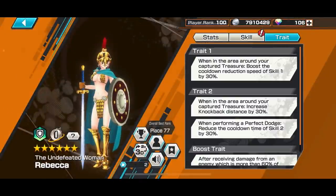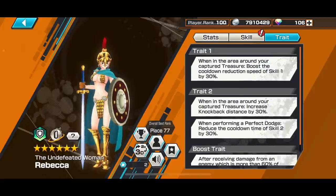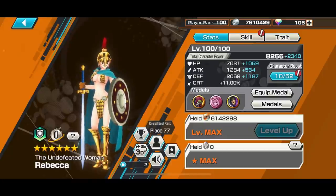Trait-wise, when you're in your treasure area you get a skill 1 cooldown 30% faster, and when you knock someone back with skill 1, it increases the knockback distance — so you can send them quite far. Not 100%, but 30% is decent actually. When you perform a perfect dodge, you get a skill 2 cooldown reduction. She is a 3-star character, she doesn't have much in the way of traits, so hence why you can play her for fun — you can take her to the S League.